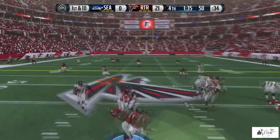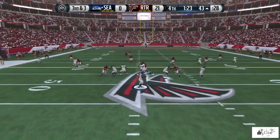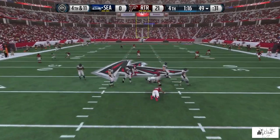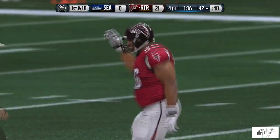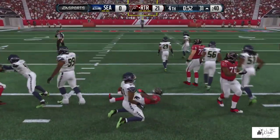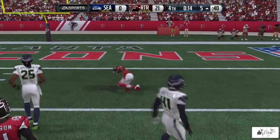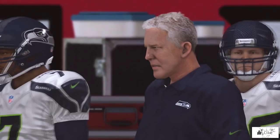They always say slow and steady wins the race, but when you have a minute and 33 seconds left in a ball game and you're down by three scores, slow and steady isn't what you need. Russell Wilson just gets drilled again — and here I come. 'Bye bye' is my signature saying when I get a sack on the quarterback, and that put the game away. It was fourth down, we got the sack. I just kept the ball on the ground and put the game away.